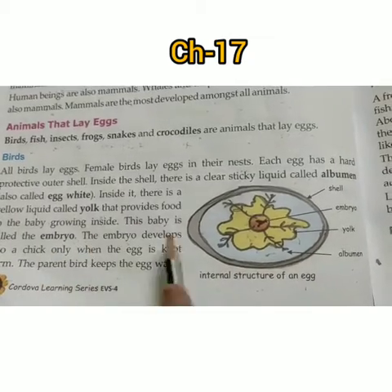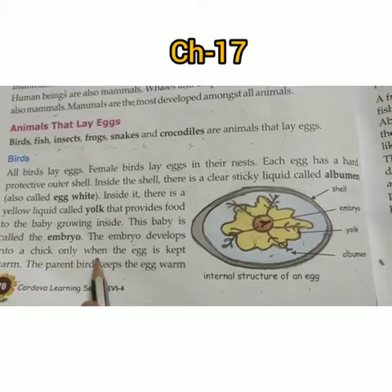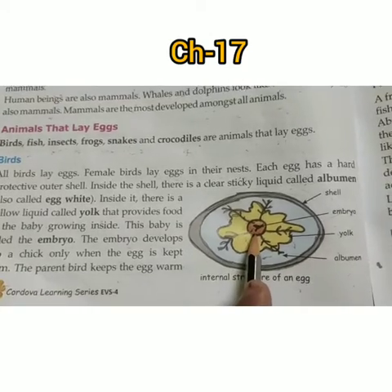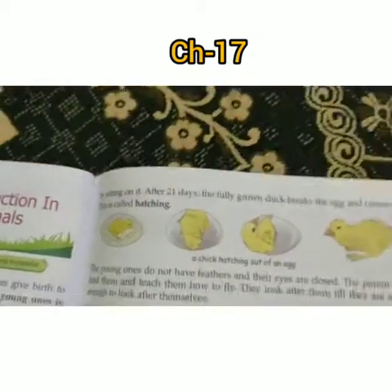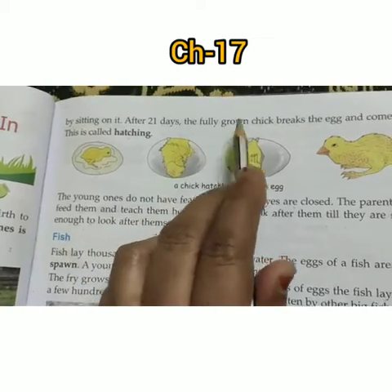This baby is called the embryo. The embryo develops into a chick only when the egg is kept warm. The parent bird keeps the egg warm by sitting on it, keeping it covered with feathers.